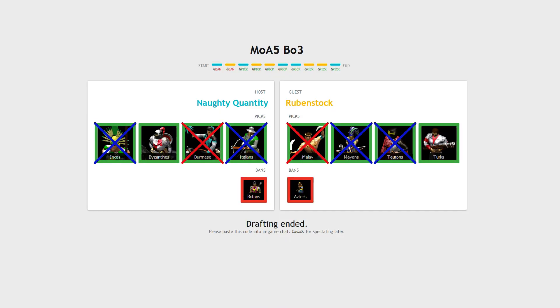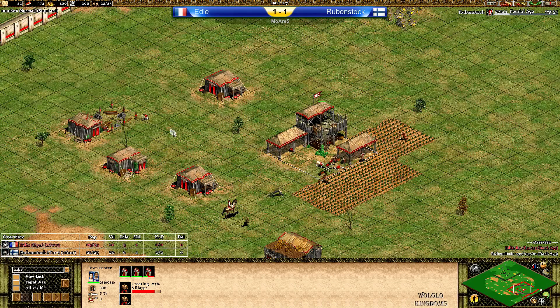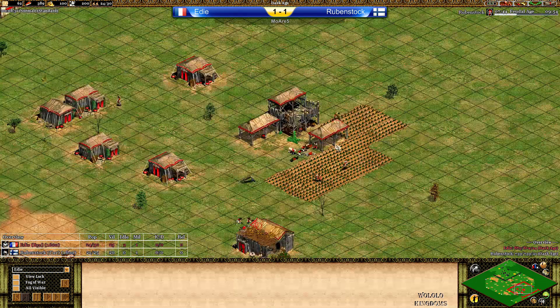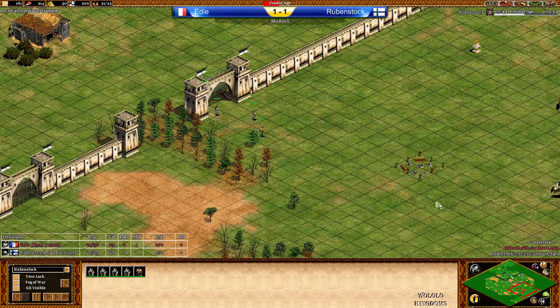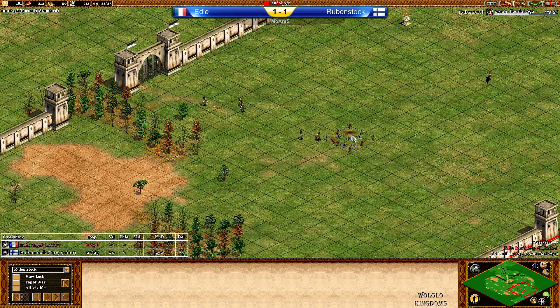Eddie possibly with momentum going to game 3, but Byzantines against Turks could be dangerous. Eddie has Byzantines, Rubenstock has Turks. Rubenstock is actually going up to Feudal Age before the 10 minute mark at 21 population. He then did Loom at 21 pop — good timing actually. What's the perfect time — like 940 if I remember correctly.